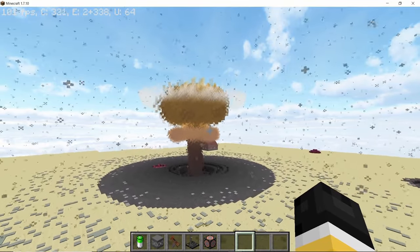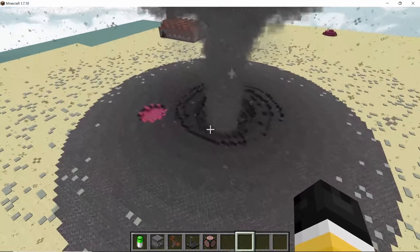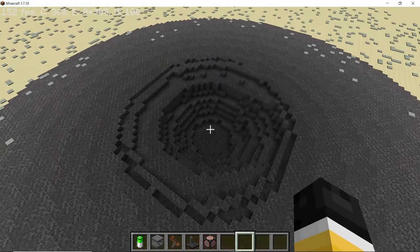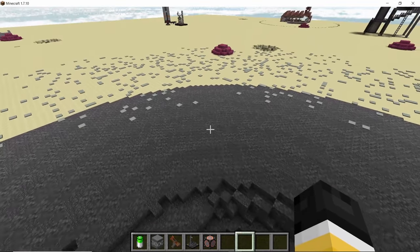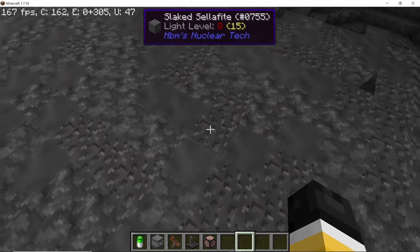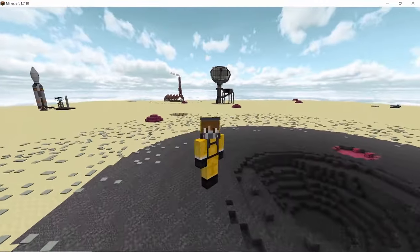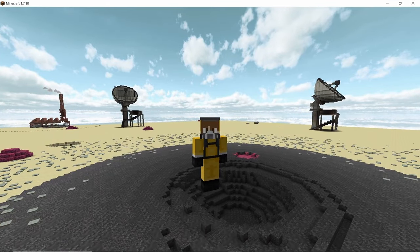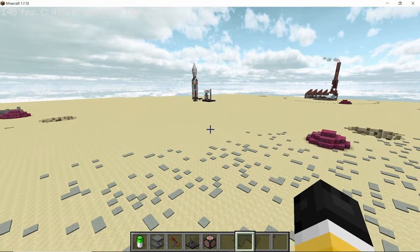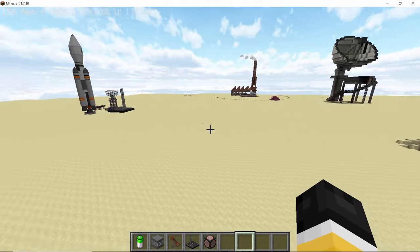Nuclear explosions have now changed. They will spawn an entire area of cellophyte wherever the explosion affects them. The cellophyte is much darker in the middle and gets lighter as you go outward, but all of it is completely cellophyte. Nuclear bombs will now also spawn their fireballs based on how powerful the explosion is, so bigger nukes will have much bigger mushrooms and fireballs compared to smaller nukes. This works in every biome — nuclear bombs will override the biome and spawn cellophyte everywhere.